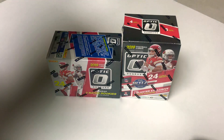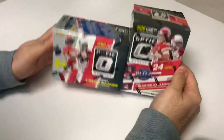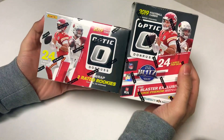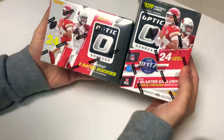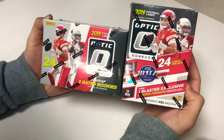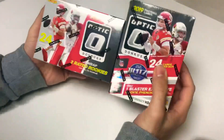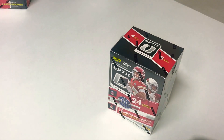What's up everybody, welcome back to another live box break with Big Break. Today we stopped by Target and got two boxes of 2019 Donruss Optic Football — 24 cards per box, find one rookie exclusive map card per box, and two rated rookies. They got a little picture of the cards on the side of the box, and that's it — we're gonna get into them both right now.